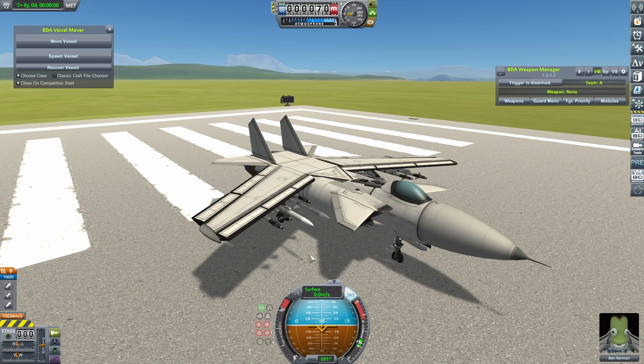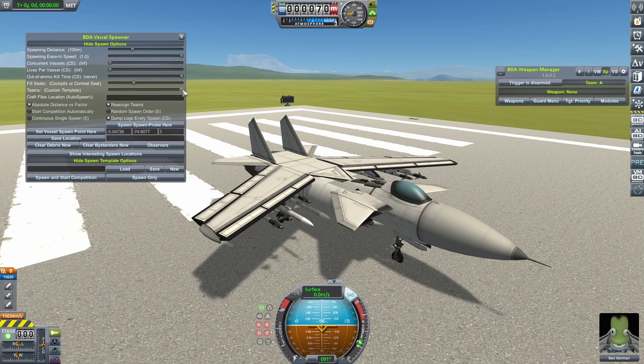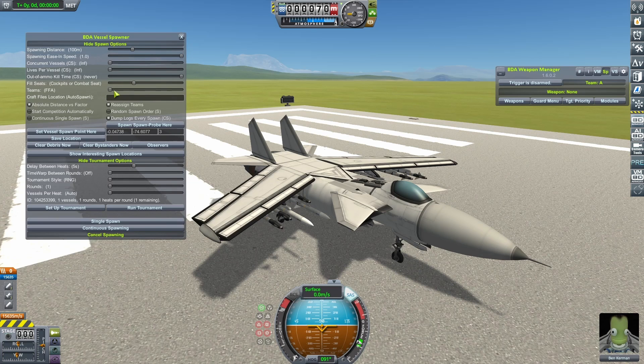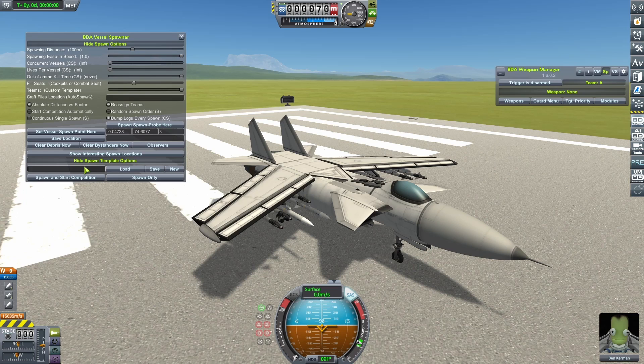You can't do things like craft from your Steam subscriptions or craft from another save with the new selector — for that you'd have to go back into the classic craft file chooser. In a similar vein, the Vessel Spawner had some interesting stuff added. If you drag the teams slider all the way to the right — there may be a setting to tweak in the BDA config, I'll put a pinned comment if that's the case — you get this custom spawn template. You set your craft out as you want them using the Vessel Mover, write a name for it — characters only, I've found out the hard way — and I've got one simply called Threes.